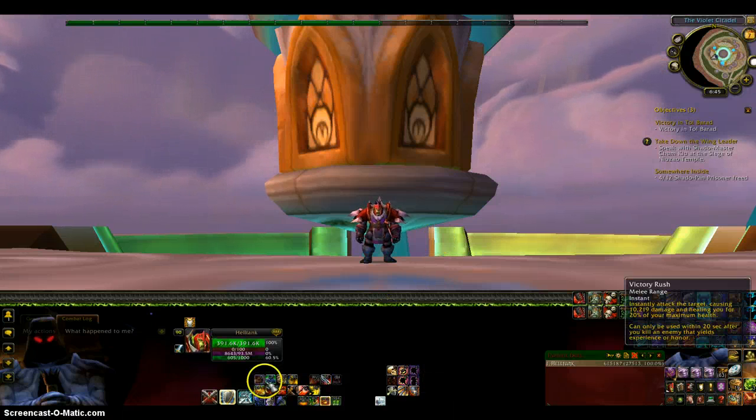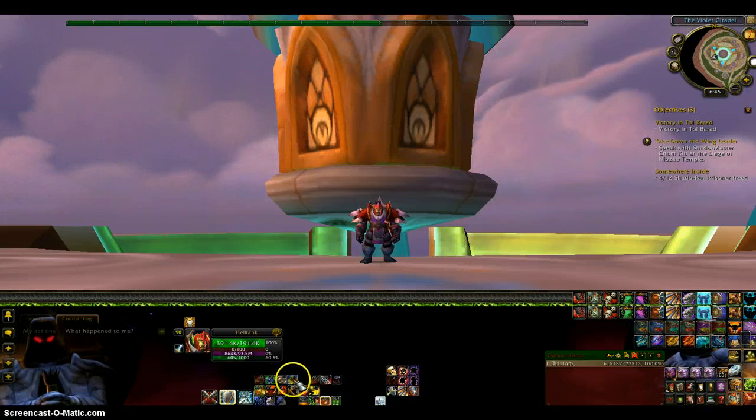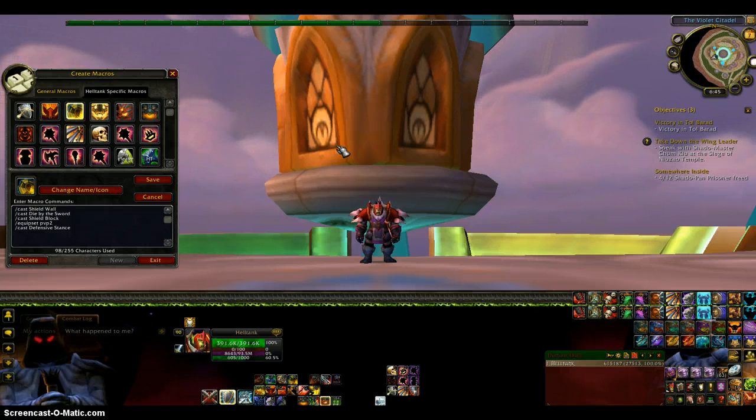For Q I have Victory Rush. For E I have Hamstring. For R I have a Shield Ball macro. It basically just pops my Shield Wall, I die about the sword, Shield Block if I have enough rage, puts me into Defensive Stance if I'm not already, and it equips my one-hander with shield. Pretty simple.